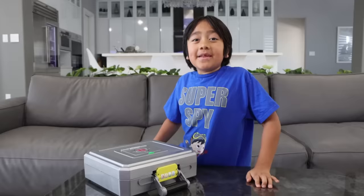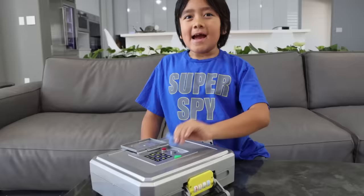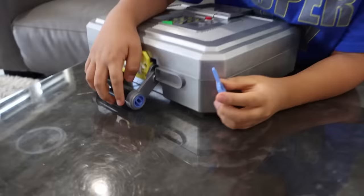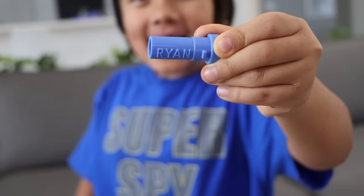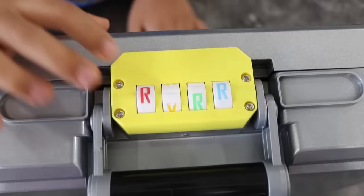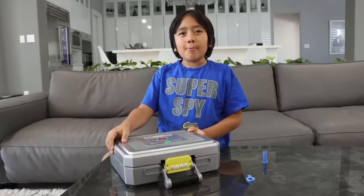The first thing you do is press this button. And then you'll see a key. Wherever there's a key, there's a keyhole — and there's a keyhole right here. And here's your secret code, it says Ryan. So now let's put it in: R, Y, A, and N. Once we got the secret code, now we can open up the mission case.